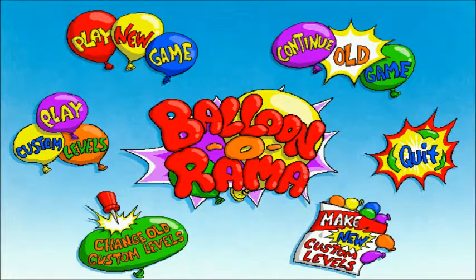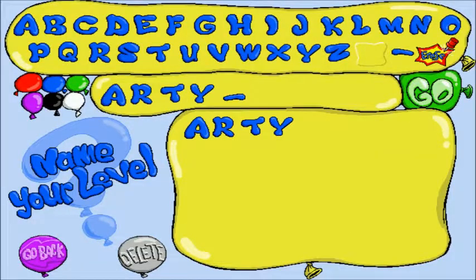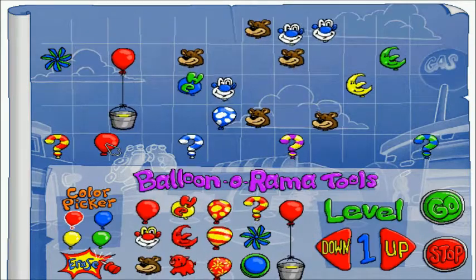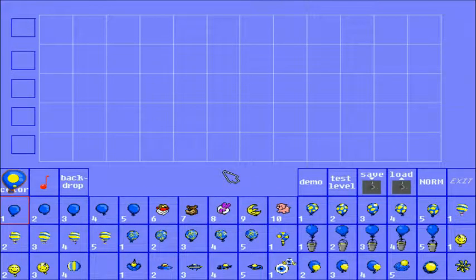If you are playing on ScumVM, you can actually access the full level editor that the designers used. First off, I just want to say you don't have to do this. If you hit 'make new levels' and then select one of the names already there, it'll completely erase all your levels. So we're going to go back. If you're using ScumVM, what you can do is Control-D, then say 'room 5.' And this is the full level editor that the designers actually used to make these levels.